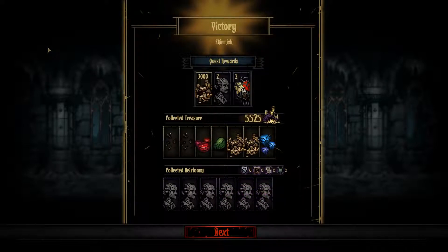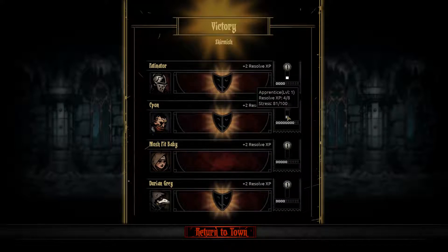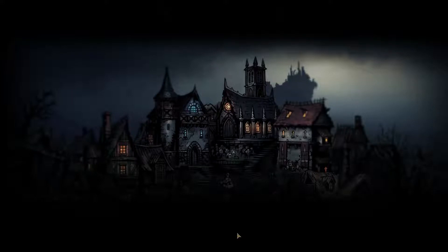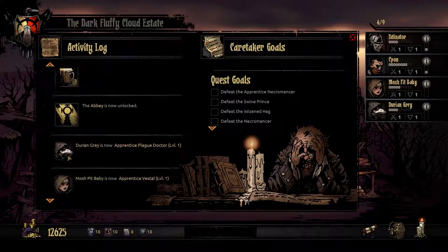The heirlooms are what you use to operate things at the little hamlet we live in. This is our level, which I think affects the maximum level of your skills, which you will need to train at the guild hall — I don't think we have that yet. And there — the Tavern is now unlocked.